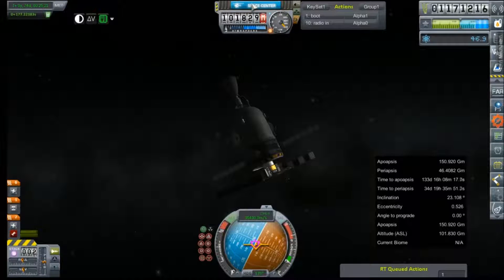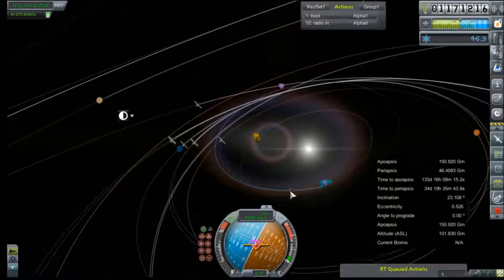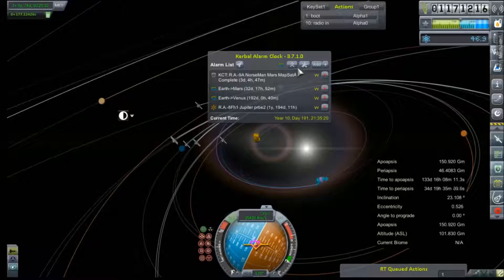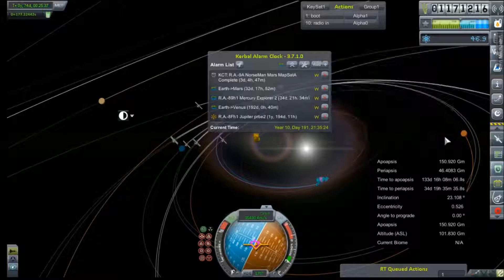That's gonna do it for our Mercury probe adjustment. We've got other things to attend to at the Space Center — but hold the phone before I get going. Should I just set it for the SOI change? Yeah, we need to set an alarm. SOI change, 34 days. Our Mars window is in 32 days. Let's not crowd it up or anything.